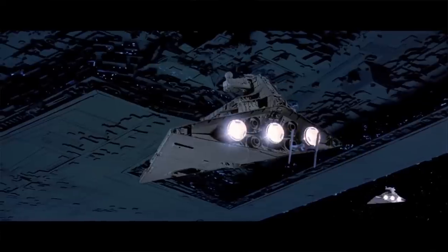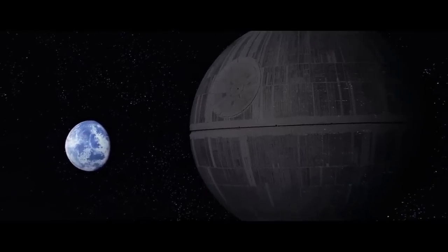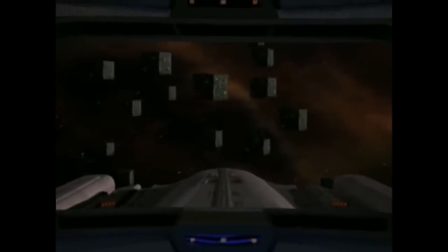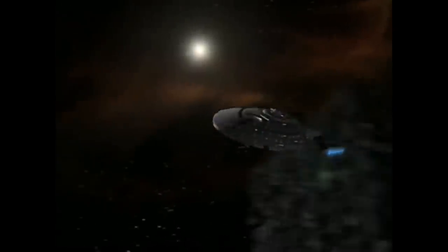The Empire is known to have somewhere around 25,000 Star Destroyers. At this time they also have one fully operational Death Star. It is unknown how many ships the Borg have in total. Scans of Borg space show thousands of structures, trillions of lives, all Borg. In Star Trek novels, the biggest armada the Borg ever sent to the Alpha Quadrant is 7,000 cubes. So let's go with that number.